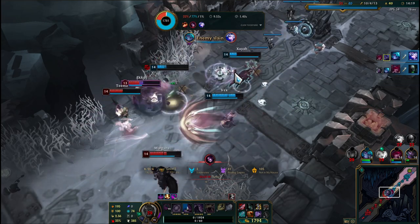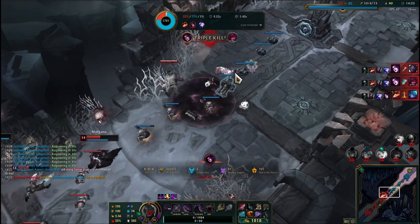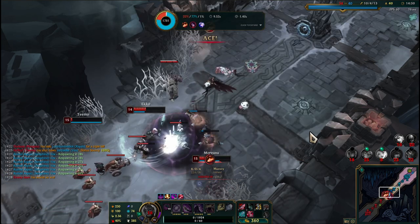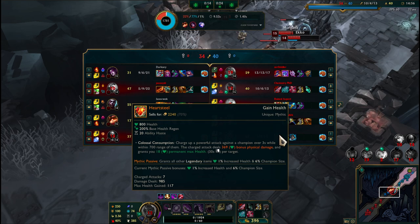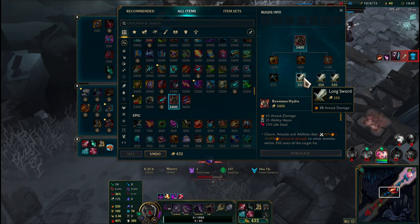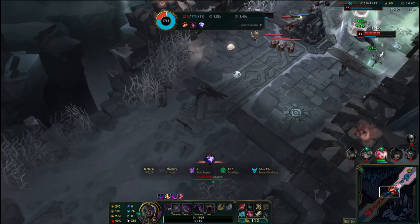Mundo should be engaging, not me and Vex. We literally have to wait for Mundo to engage - he's our tank, what is he doing? Getting stacks. Alright, so after Immortal Shieldbow we're gonna go for Ravenous Hydra. We already have a Bloodthirster.